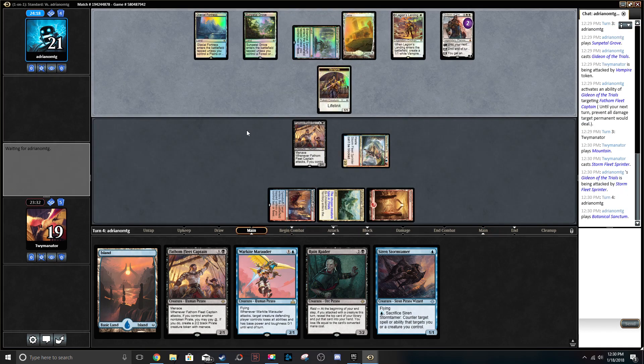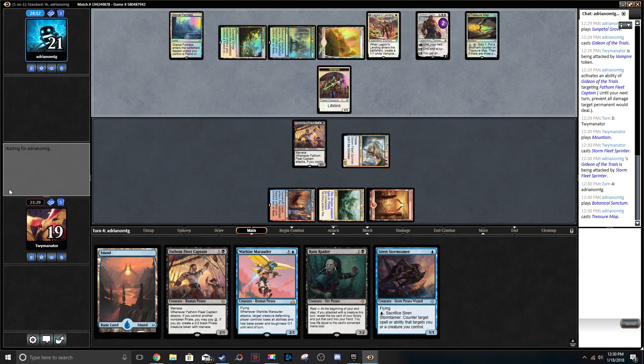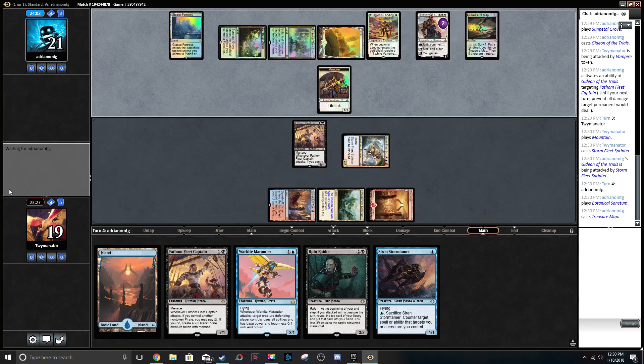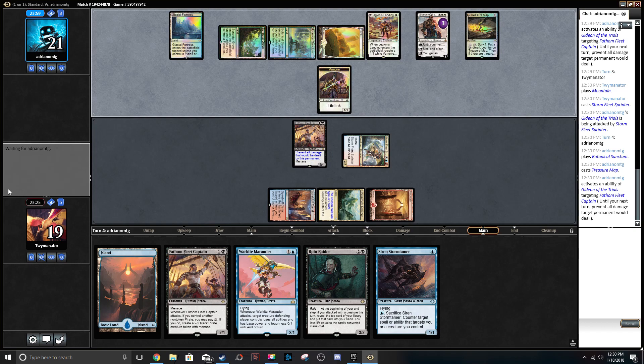A 3-mana 2/2 Haste Unblockable — it's just so beautiful. I'm not actually sure what he's playing. He's playing Bant. Is it Bant Tokens or just Bant Midrange? Treasure Map? I'm not familiar with this list. I should really be paying attention to meta changes, especially after a banning. But no attacks — gonna make him not do any damage.